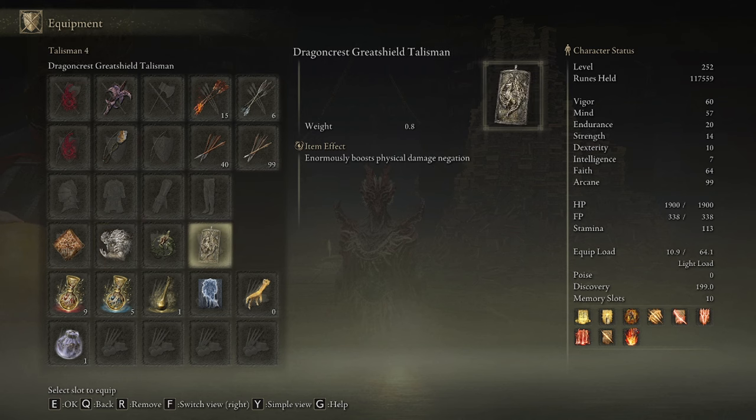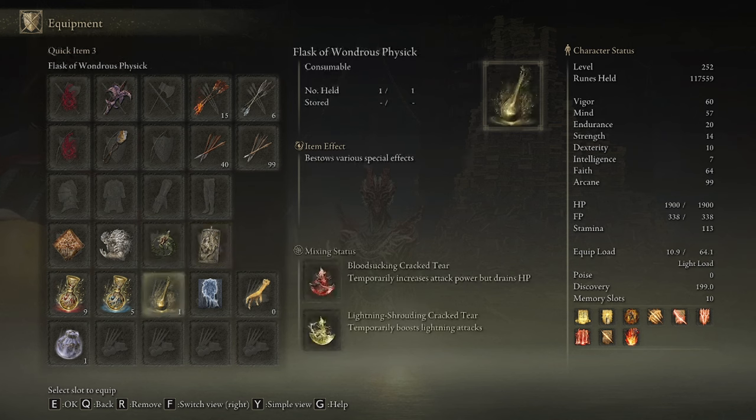In the fourth slot, since we aren't using armor and are using a Scorpion Charm, it's important to use a defensive Talisman in the last slot, such as the Dragon Crest Greatshield Talisman, or whatever damage negation Talisman is best for the boss you're fighting.